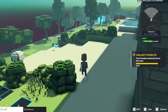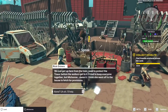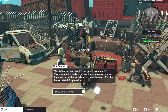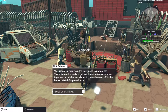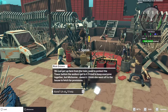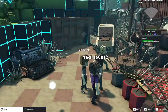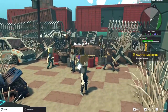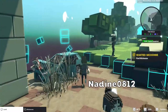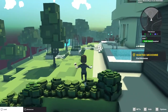This corner of the experience is very different — let's see what's going on here. We just got up here from the train. 'Need to protect the tower before the walkers get to it.' So we've got a little mini Walking Dead experience here. Looks like we have to find somebody — she went off to the house to fetch provisions. There's a bunch of zombies, walkers, kind of cute.